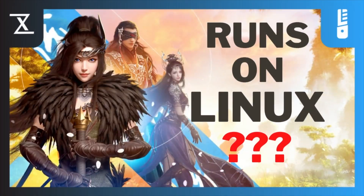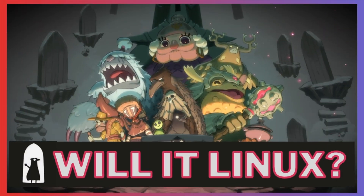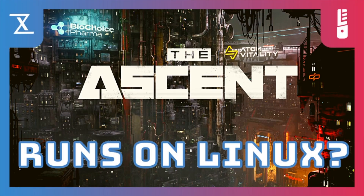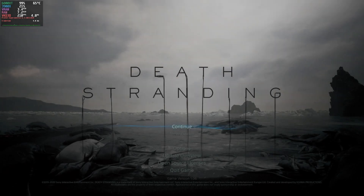Welcome back to Linux for Everyone, and welcome home. This is another installment of Will It Linux! This is the segment where we check out newly released or popular games and let you know how well they run on Linux and if they need any tweaking or customization and basically what you can expect with the hardware that we tested on. And yes, folks, it is finally time to check out Hideo Kojima's immersive, gorgeous, post-apocalyptic Amazon delivery walking simulator, Death Stranding.